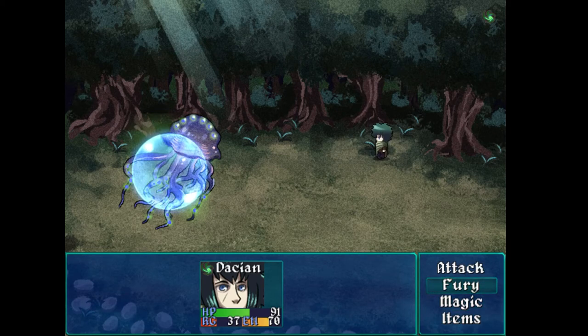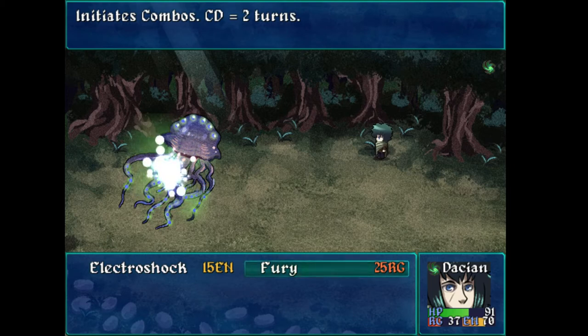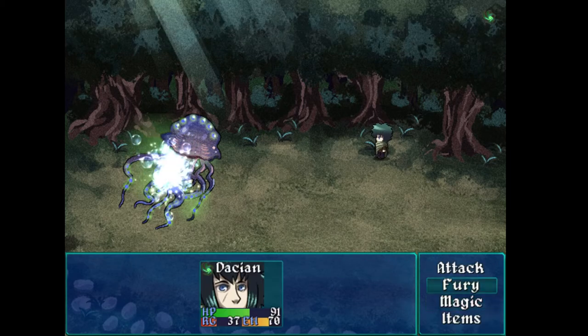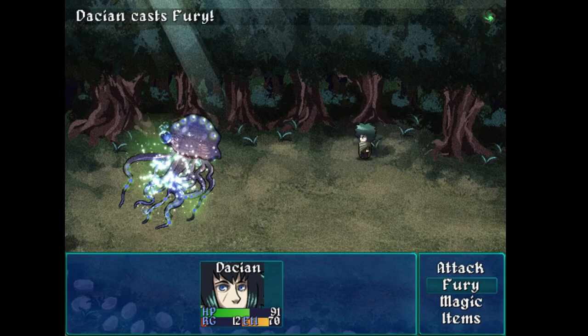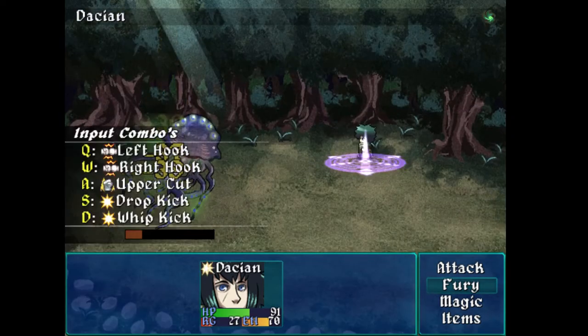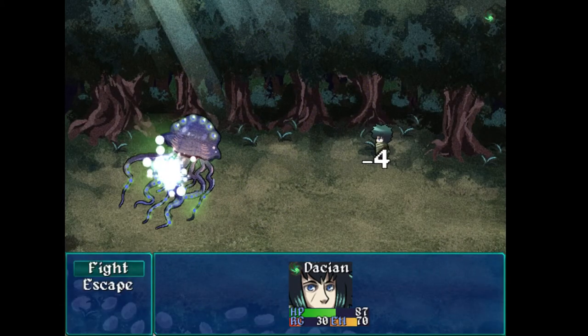Now I can use my combo stuff. I've got Fury on my menu here and also here. So is there a difference between using Fury from the magic menu versus the skill menu? Maybe they're a little different — they just have the same name. I'm going to try this one. Apparently it hits three people. And I guess I'm supposed to be hitting keys to do some kind of combo.